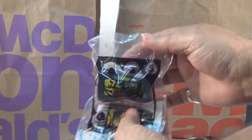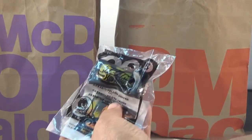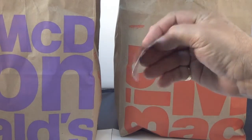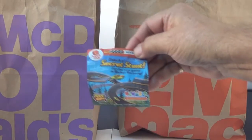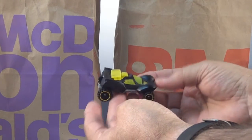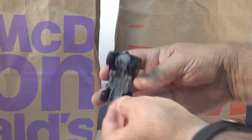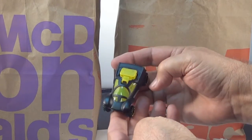Number five — this is the car. Open it up. There's your stickers, and there's where they go. There's your tag. Wow, that's quite a little car. Underneath it — the car.